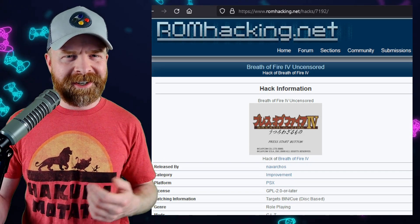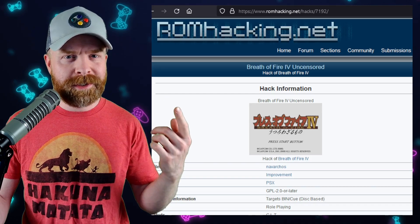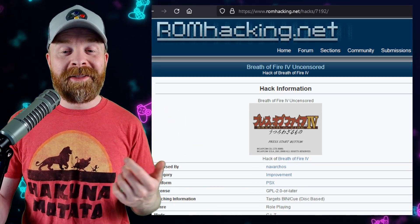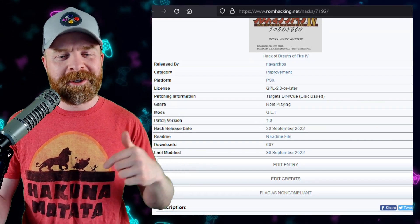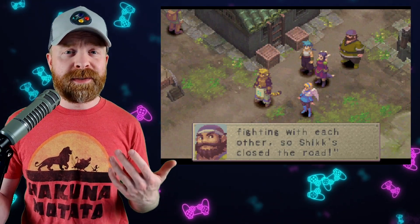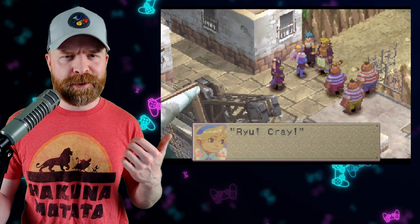And speaking about unseen content, next up we're talking about Breath of Fire 4 — the uncensored version up at ROMhacking.net. This ROM hack was just released. I'll drop a link to the ROMhacking.net page in the description below. This hack is for the PSX, and it restores four scenes that were cut from the English versions of the game.